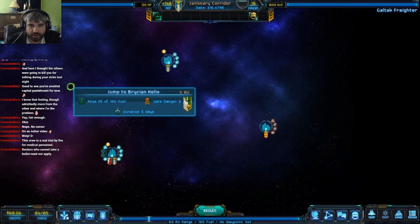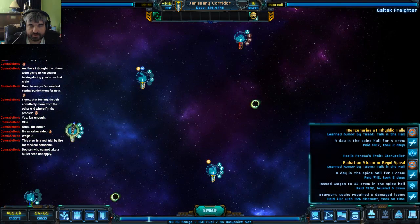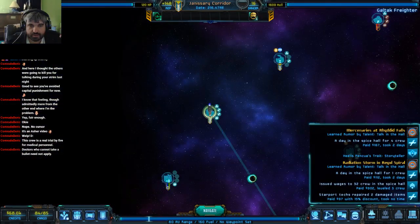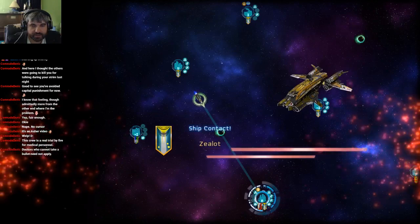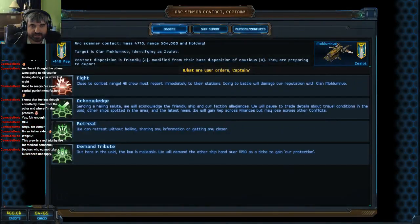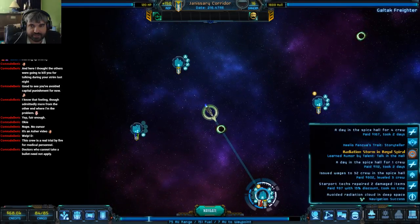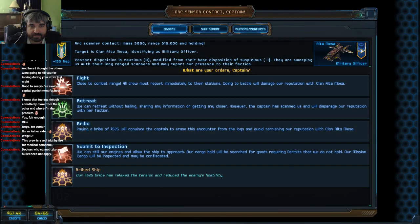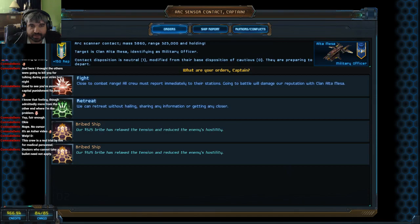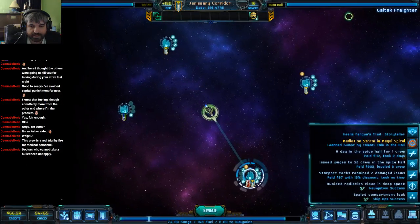We do have a little R planet here, but that's not the direction we want to go. We're just running in some circles real quick, which is fine. There's a Zealot — I hope the Zealot doesn't try to shoot us, because we are same faction; I have a plus 150. Bribe me please. More bribing. We could surrender for inspection, but I don't know why they would be inspecting us — we're not hauling any illegal goods this time.